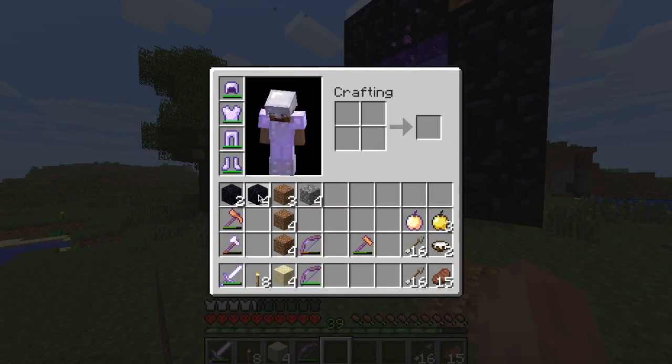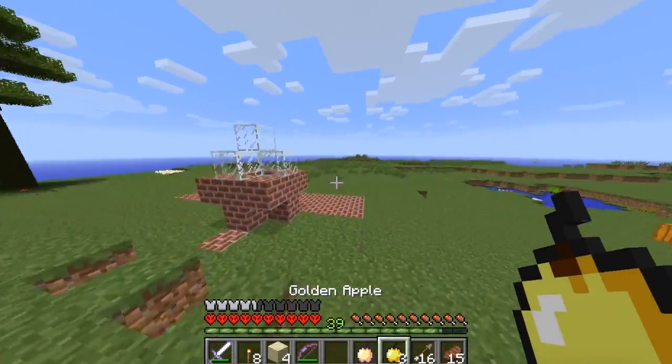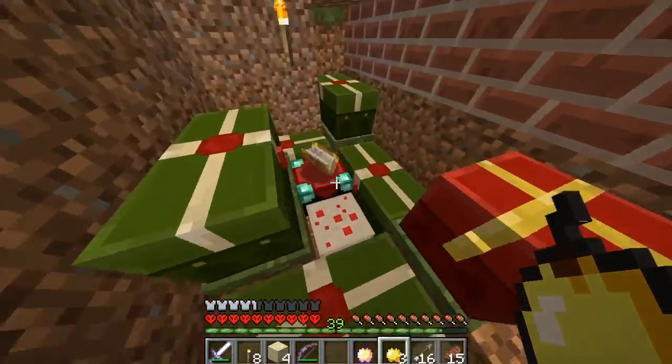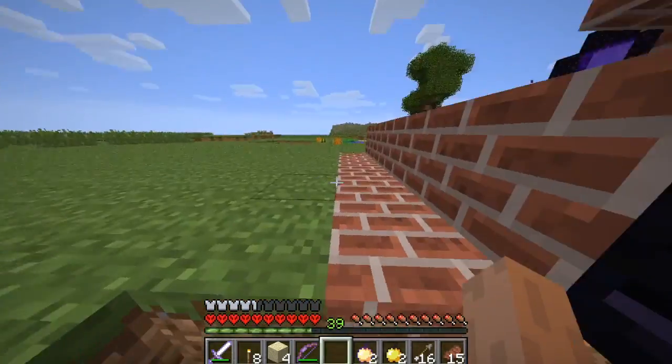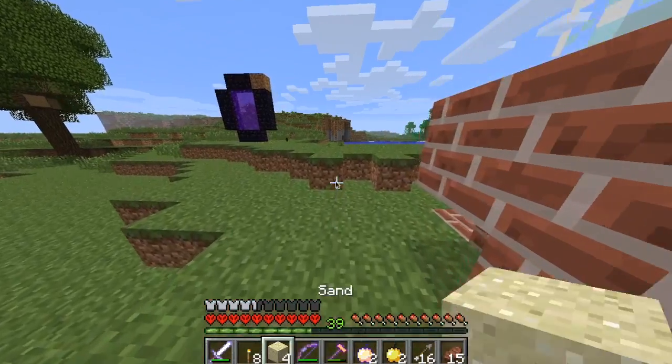By the way, if you are going to the nether in Might Mod, make sure you have extra obsidian and flint and steel on you, because those nether mesh metals can and they will blow up your nether portal. Also, this is a really nice update — you can actually enchant golden apples now to make enchanted golden apples.